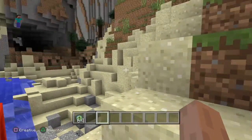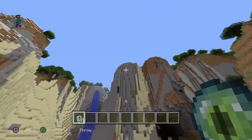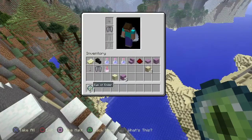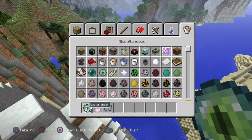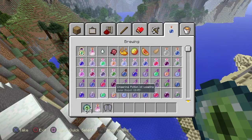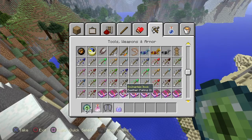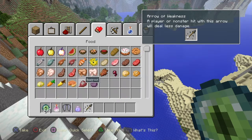What I'm going to do is find the ender portal to show you how to get the dragon head, Elytra, lingering potions, and the tipped arrow. I'm gonna try to figure out how you do them.